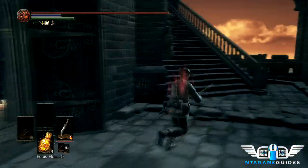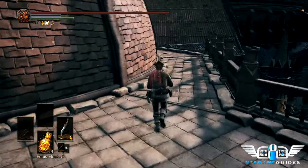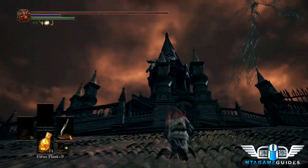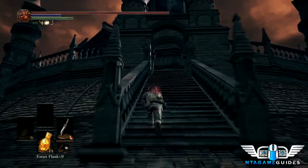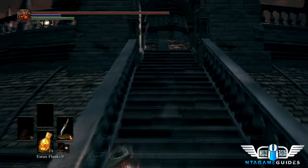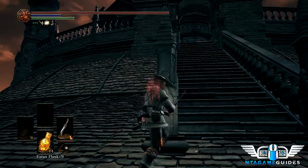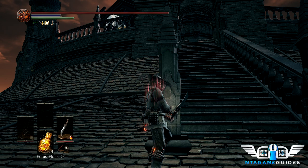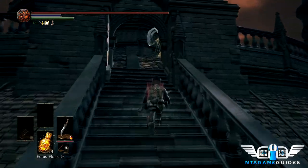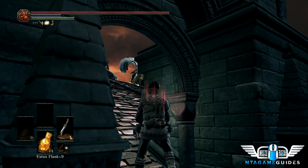The area forward is the boss; take a left up these stairs. It's very important to have the slumbering dragon crest ring and the hornet ring for this section. There are three angels — they're fat and easy to backstab, but have devastating attacks. Run up and trigger them, then turn around; they won't know you're there. Two of them are stationary and one patrols the arena. Use this to your advantage — go behind the stationary ones and backstab them. It only takes two backstabs to kill one with our current setup.